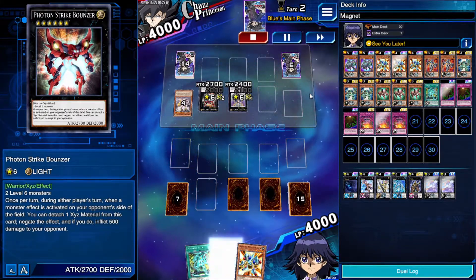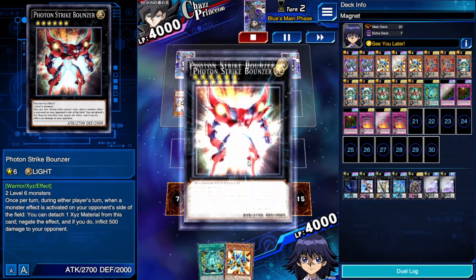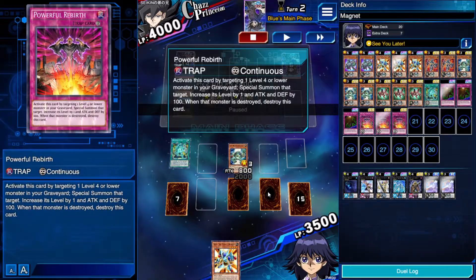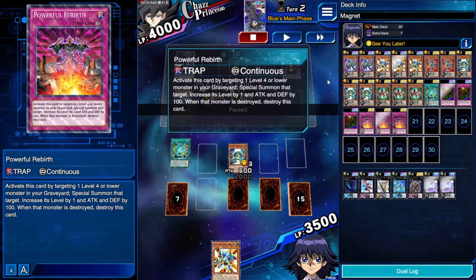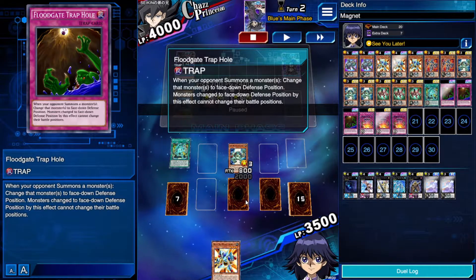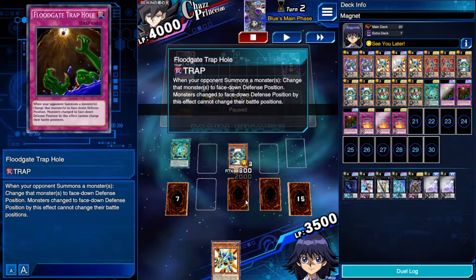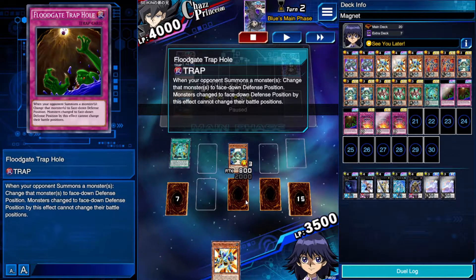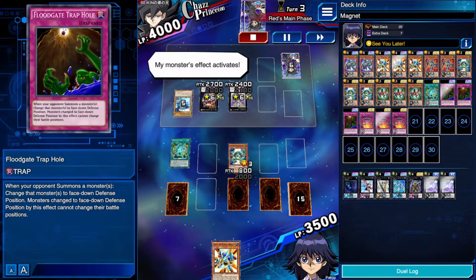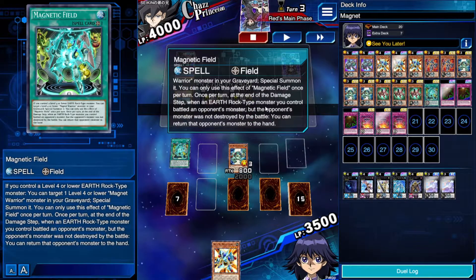I draw into a Powerful Rebirth — that's good. He decides to negate my Gamma's first effect, which is fine. As you can see, Powerful Rebirth was the perfect pick. The problem with Floodgate is that if you start second and your opponent completes his full board on his first turn, Floodgate becomes useless — that's the bad side. But it's still one of the best trap cards in the game. I use Magnetic Field because its second effect — when he attacks a Magnet Warrior, I can make that monster return to hand once per turn.